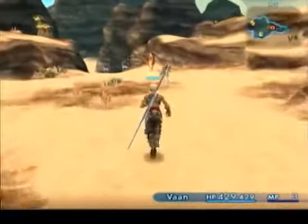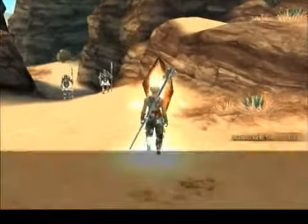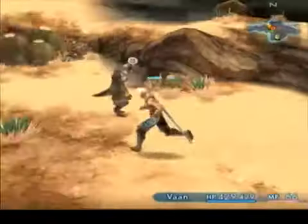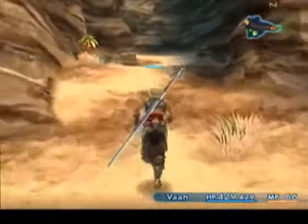When that happens, you can wait at the zone line for a little bit. That's usually the case when you get it from the rear. Notice the huge wide circle that thing made — that helps. Just keep trying until you defeat it.